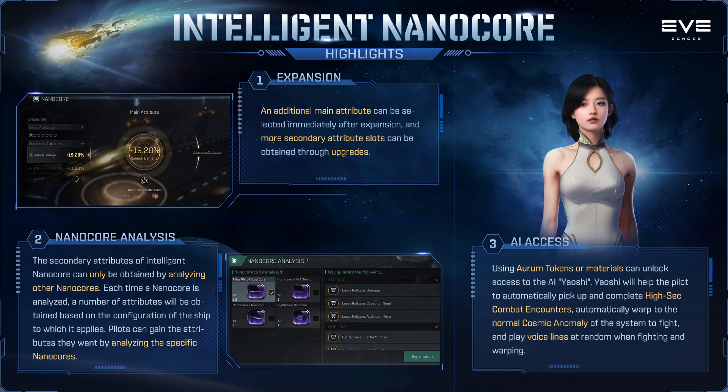It can complete high sec combat encounters for you and normal cosmic anomalies. How is this going to play out? Is it going to work through the list of encounters in system according to closest? If you're in a high security system and you've got some level three cosmic anomalies in there and you've accepted a bunch of T10 combat encounters, will it keep juggling between the two and doing the T3 cosmic anomalies that spawn in system, absolutely ruining your ticks? That's a possibility.